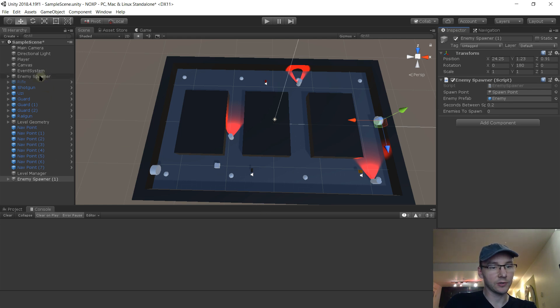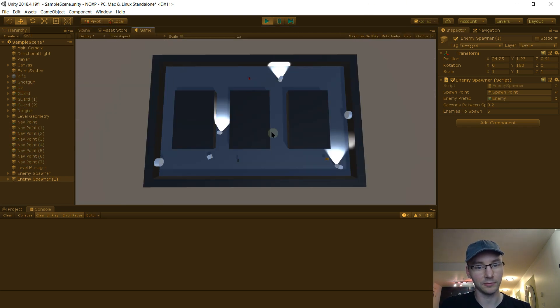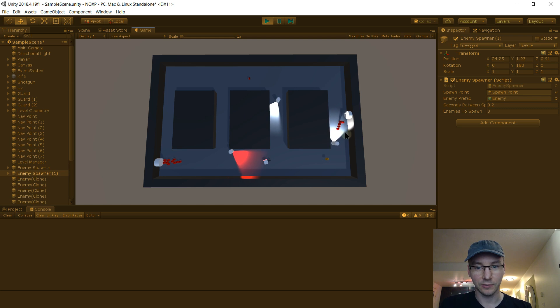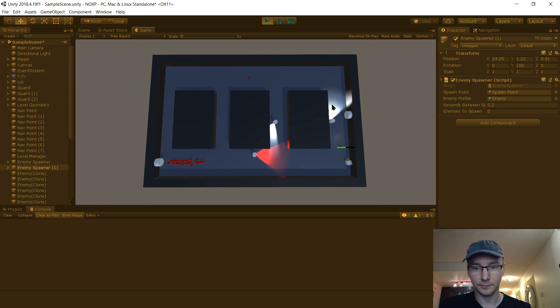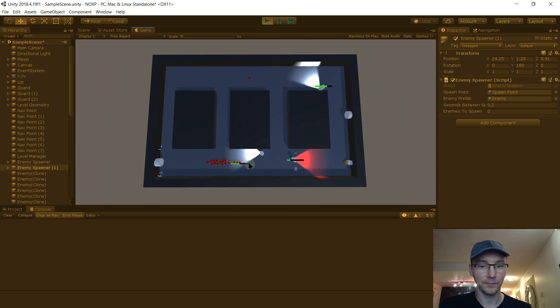I'm going to drag the enemy spawner down next to the other one. Be careful when dragging in the hierarchy - any time it has that outline around something, you're about to make it a child and we don't want that. Let's have this one spawn 20 enemies and the other spawn just five. I made those very different so we can see they're both respecting the values we gave them. Almost taken out in one shotgun blast - and that one was 20. Cool.